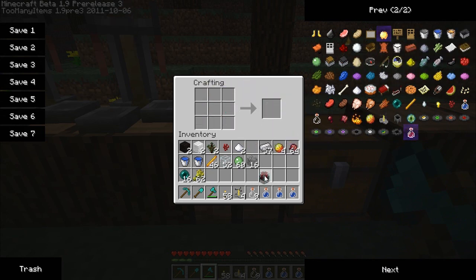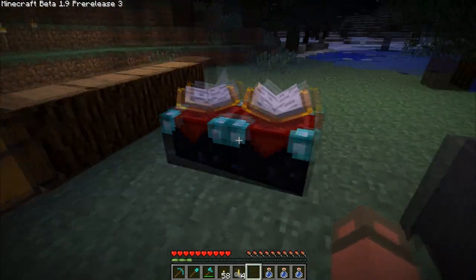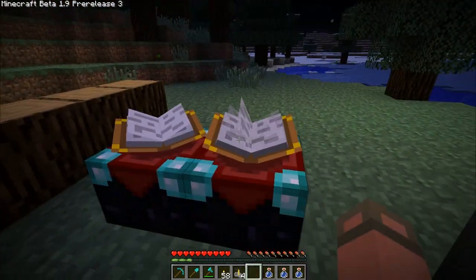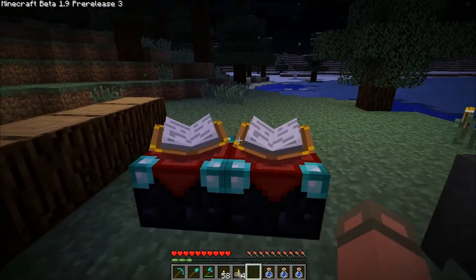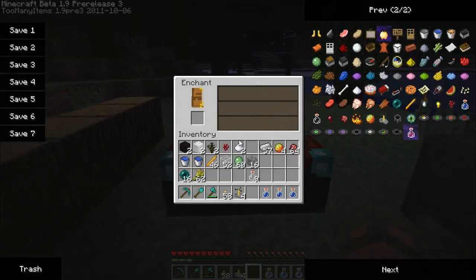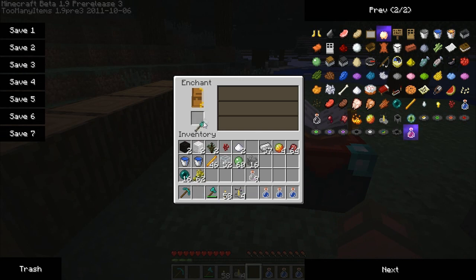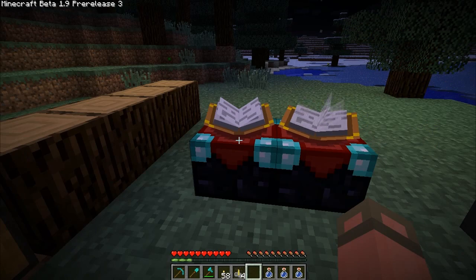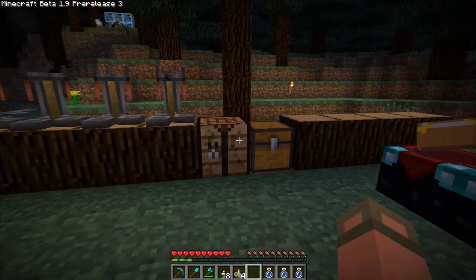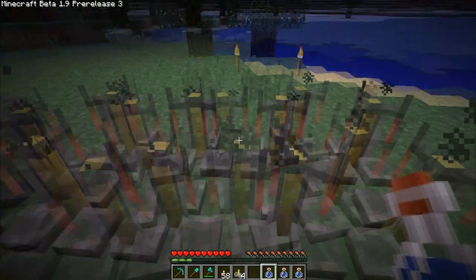It goes right up on top and then it makes this enchantment table, which looks exactly like that one. The book follows you, and I think there are actually supposed to be particles coming off of it. So that's how you make the enchantment table. Whenever I get more experience I'll come back — or maybe those are levels, like I need to be level two or five.